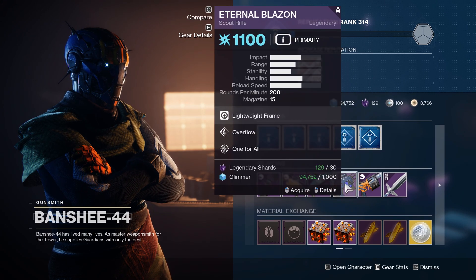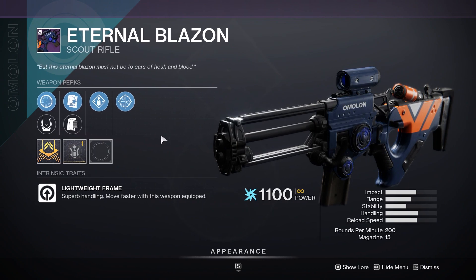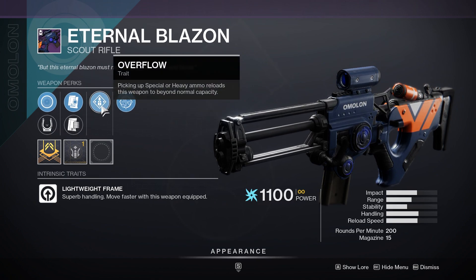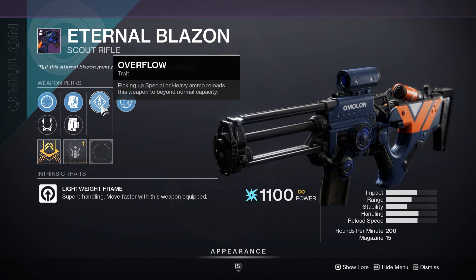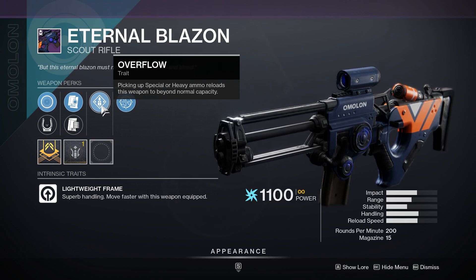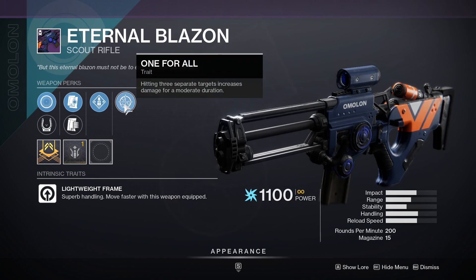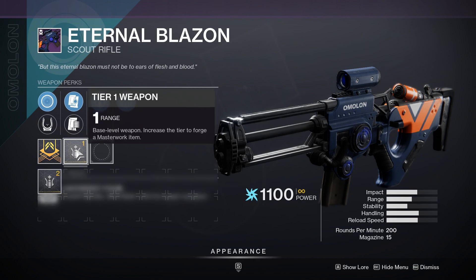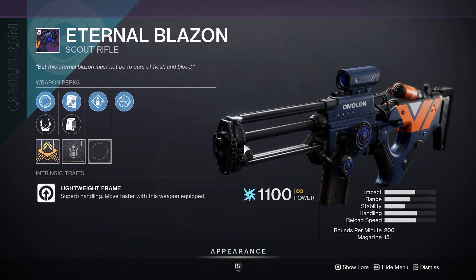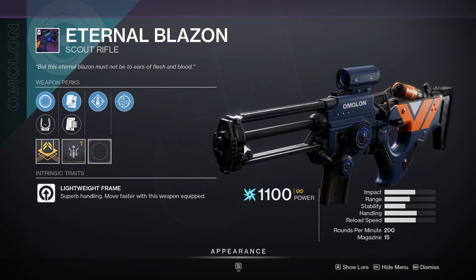Next up for Banshee's inventory we have the best pick out of all the weapons on offer right now — the Eternal Blazon arc scout rifle. This weapon is literally rocking god-tier perks in every column: Appended Mag for a larger magazine, Overflow to double your mag size when picking up special ammo (which inside nightfalls with things like special ammo finisher gets a lot more use than you'd think), and One for All, which gives you a 35% damage boost when tagging three enemies. Slap a range masterwork on top to negate damage falloff and you're sitting pretty.